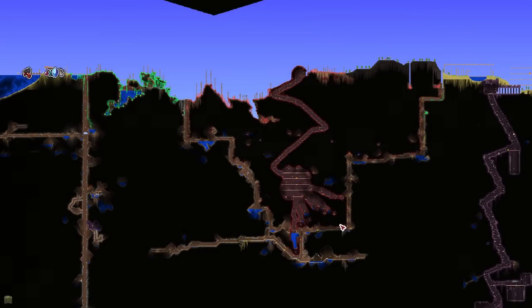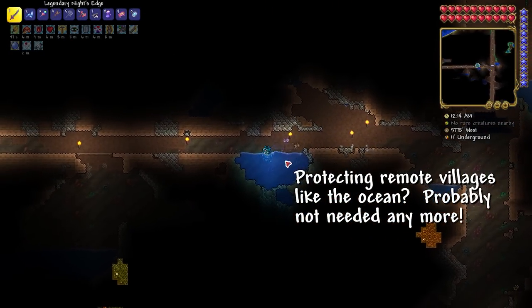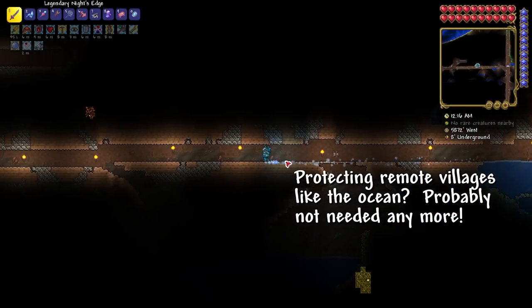You'll still want to contain your initial evil biome areas and keep a close eye on the hard mode V, but remotely located pylon villages will now be significantly safer from hard mode biome spread.